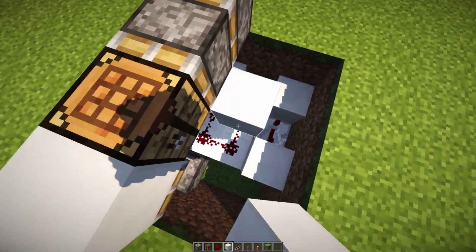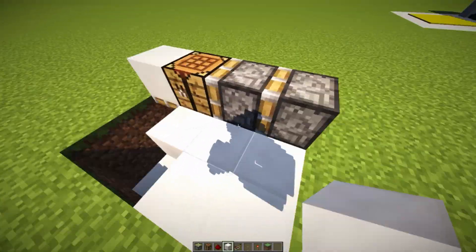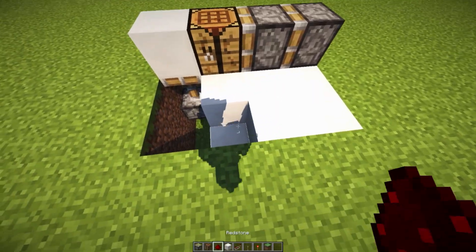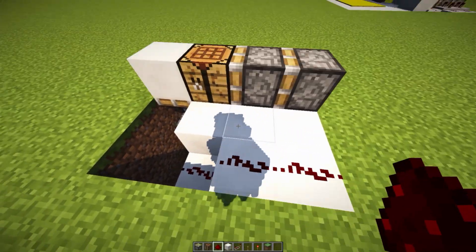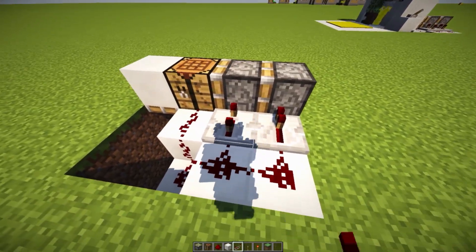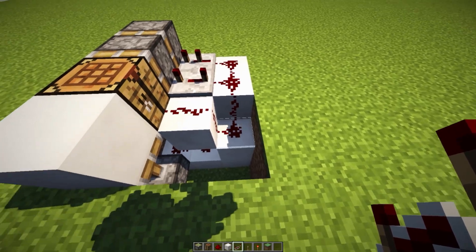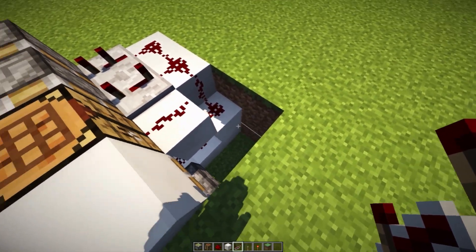We now have pretty much half of the system completed. Next, place down a block right over here to cover up this bit of redstone, bring it across here, and cover up the entire area. Place down redstone here, here, here, and there. Place two redstone repeaters — set one to four ticks and the other to two ticks. That is now our entire system.